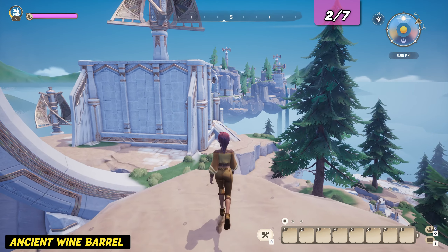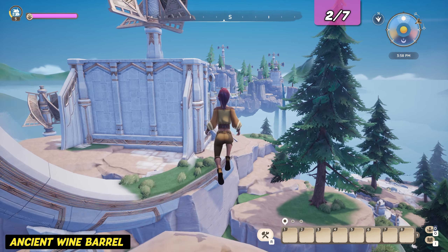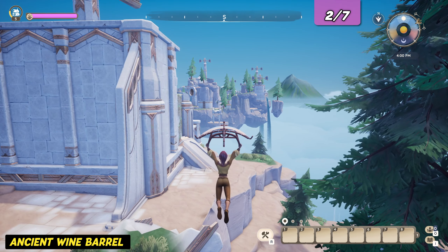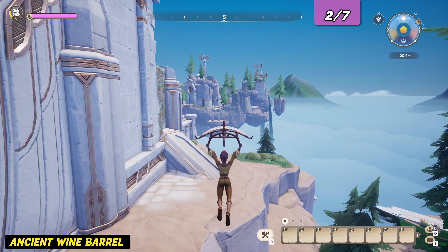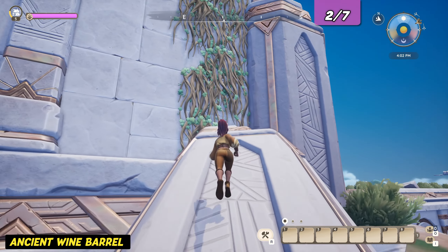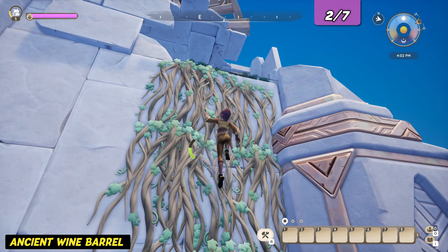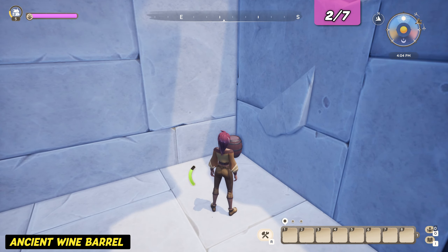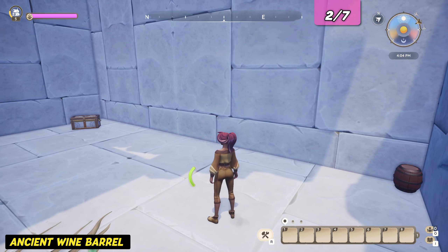Now glide down south towards the building again. The second treasure is located on the upper level next to the central ruins. There are some vines on the side of the structure — that's what we're looking for. Climb up into a small hidden room and there you'll find an ancient wine barrel, as well as a treasure chest.